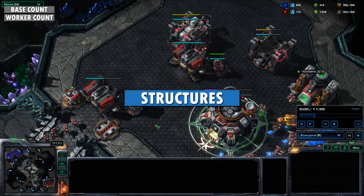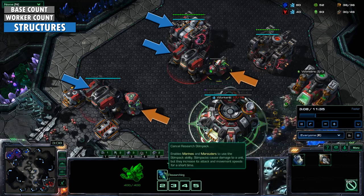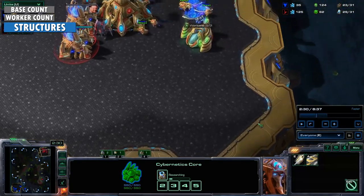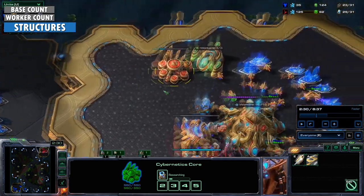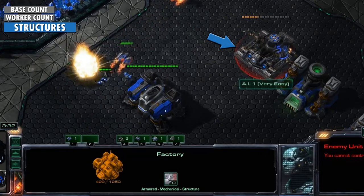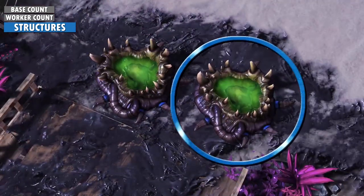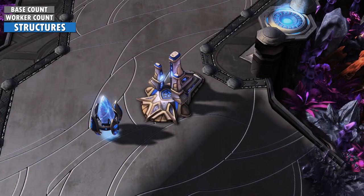The structures your opponent has in their base tells you a lot about what units they're planning to make. What kind of unit-producing structures do they have and how many? If they're Terran, what add-ons do they put on them? And what tech structures do they have? Against Protoss, pay attention to how many pylons they have in their base. Protoss need to build pylons regularly throughout the game, so it's actually possible to do a pylon count and see if any are missing. If they aren't in the base, they're somewhere else on the map — probably hiding something dangerous like a proxy stargate or robotics facility. You'll also want to pay close attention to what's under construction. Remember, you can find out what an incomplete structure is by clicking on it. All structures have some sort of animation while they're producing units, researching an upgrade, or morphing into another structure.